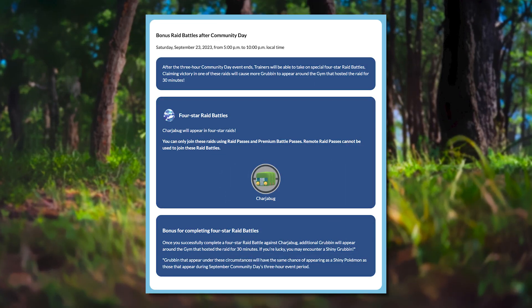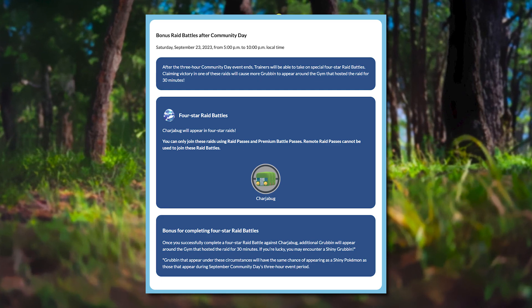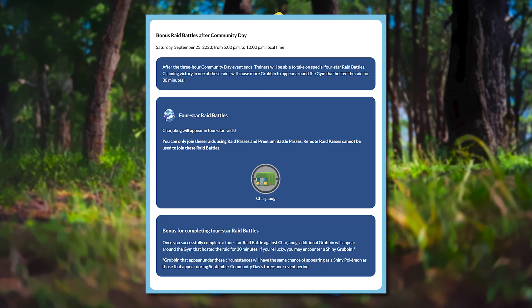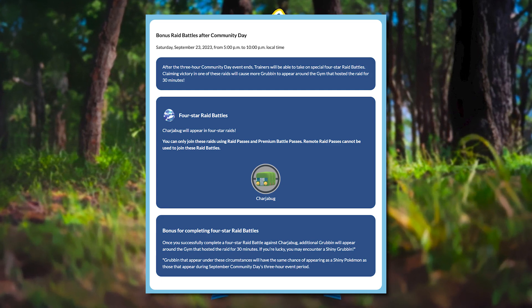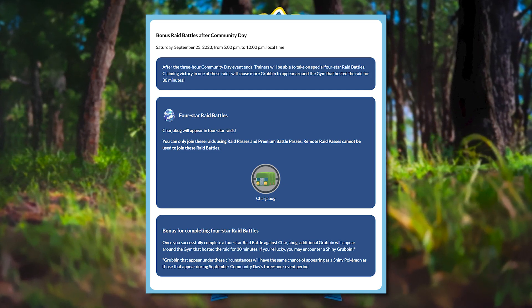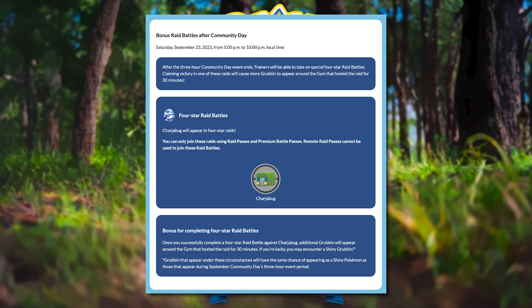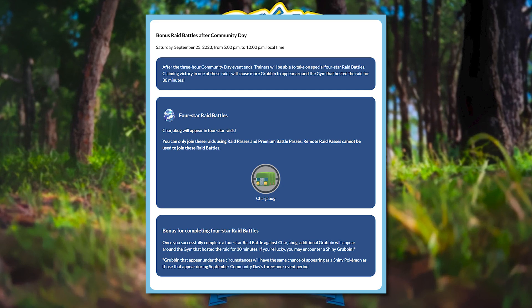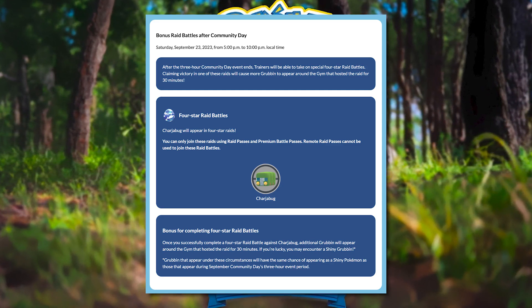And just like with every other Community Day, there's going to be bonus raid hours after the Community Day ends. From 5 o'clock PM to 10 o'clock PM local time, there's going to be a bunch of four-star raids featuring the Pokémon Charjabug. And once you defeat these raids, you will get a whole bunch of Grubbin spawns around it for 30 minutes, so if you miss out on the Community Day hours, this is a great way for you to still participate.